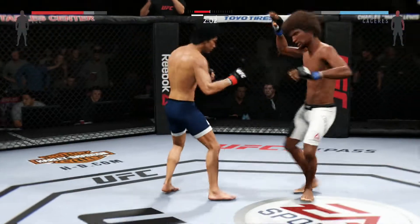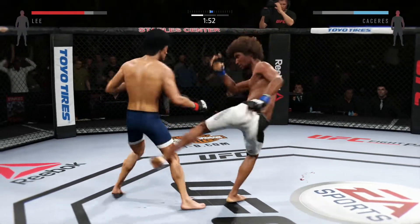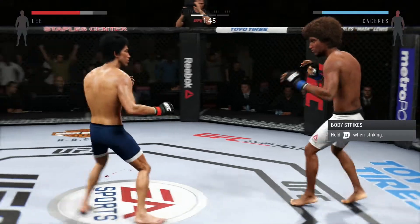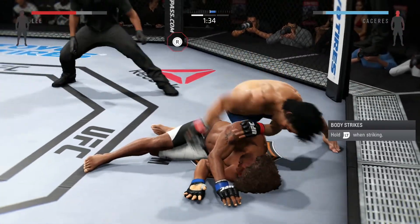Two minutes. Caceres with a solid leg kick. He's really mixing things up tonight. He goes up top with a kick. He got a tag. The kick lands and he's down.